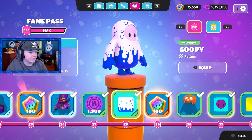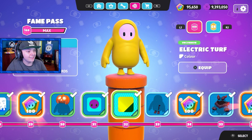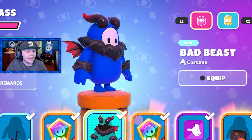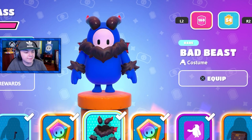Oh, and I missed a pattern — we got the goopy pattern. Then we got the OOB faceplate. We got the electric turf color. We got the bad beast costume — I actually like that, and it doesn't cover up your entire character, so you could customize it with different colors and patterns.